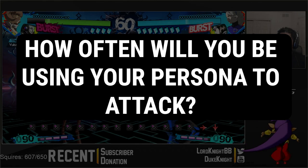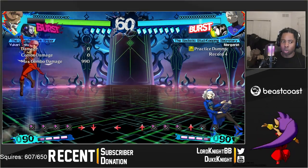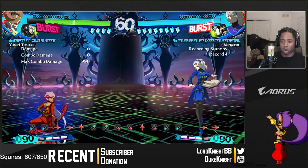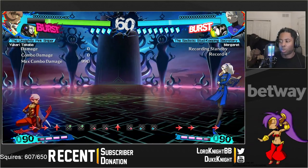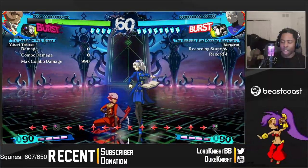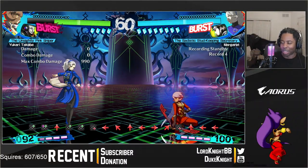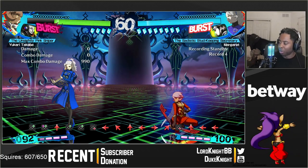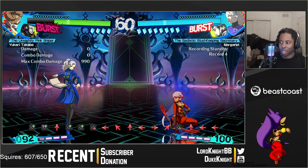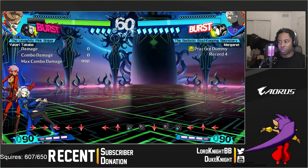Another thing you'll want to determine is how often you'll be using your persona to attack. A character like Yukari is a hybrid — you use both normal attacks and persona attacks together. Margaret leans more toward using her persona a lot. Some characters are more physical types like Akihiko; some are more persona types like Yukari. You'll want to understand what type of character you're jumping into.